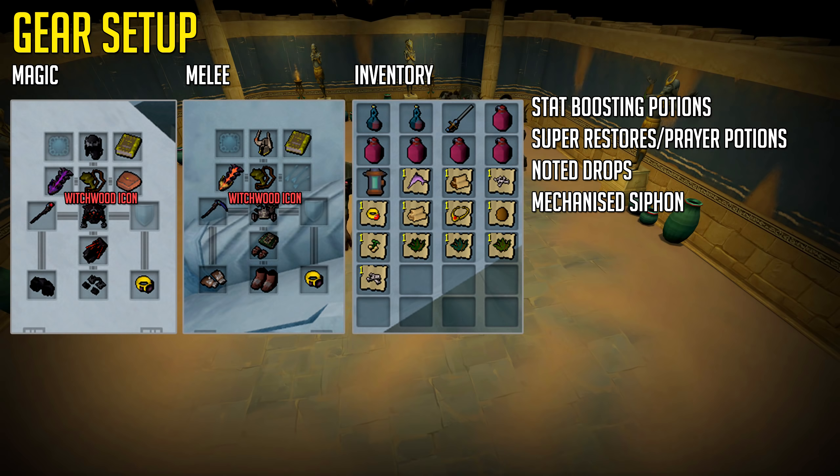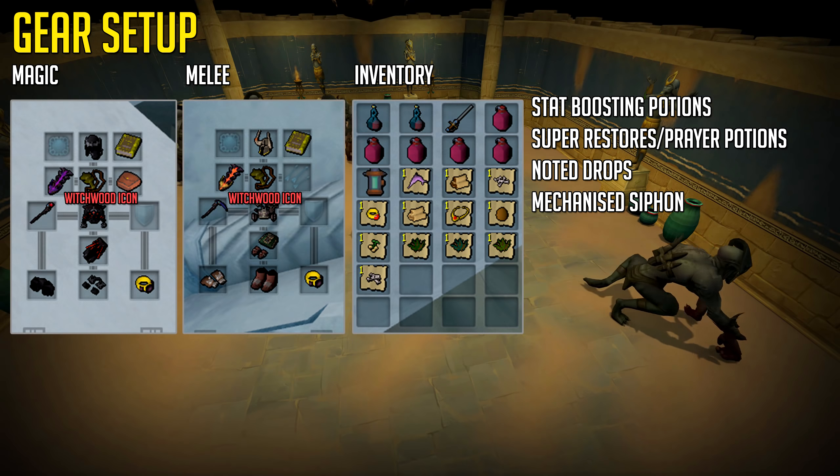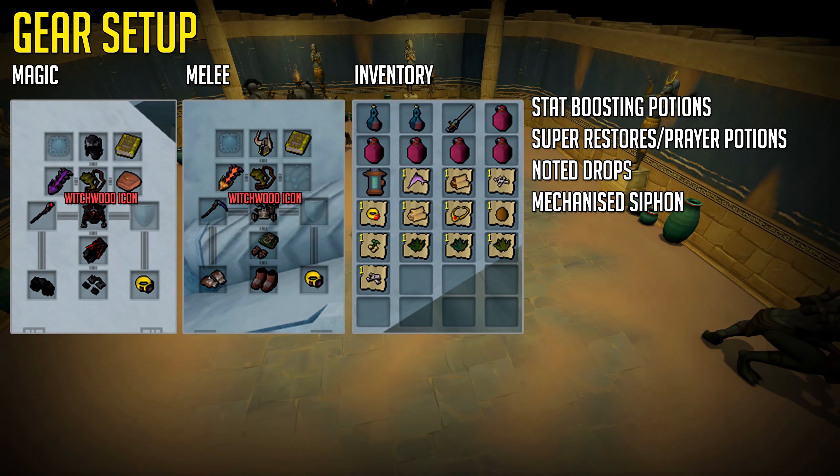For your inventory setup you just want to have all of the noted drops and super restores, prayer potions, or super prayer renewals to replenish your prayer, and a mechanized siphon if you're using an augmented weapon and want to siphon it automatically for experience. You do need a witchwood icon as mentioned previously, otherwise you will have to deal with the mechanics and won't be able to AFK because they hit much harder.